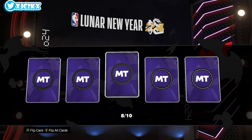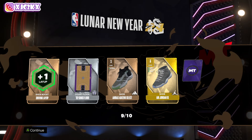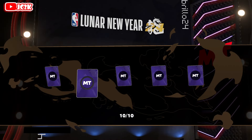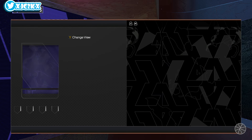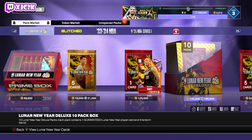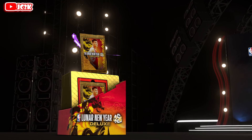For a few of the promos that came out earlier this year the base packs were actually really good, but that has certainly not been the case as of late. The odds are significantly too bad for them to be even close to worth opening. We went 0 for 10 on any Lunar New Year set player — all 10 packs were misses. We opened 10 packs, did not pull a single Lunar New Year player, and lost a total of 20,000 MT. Would not recommend opening those up at all.